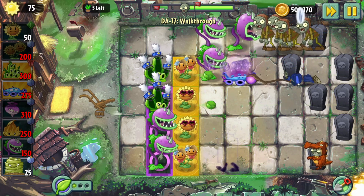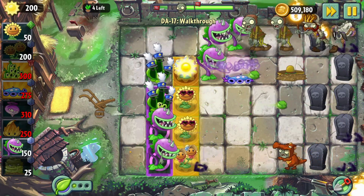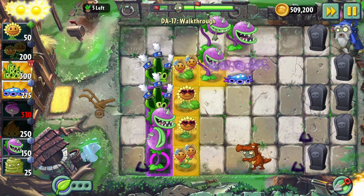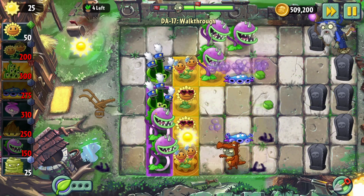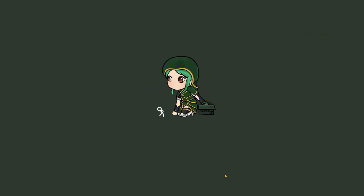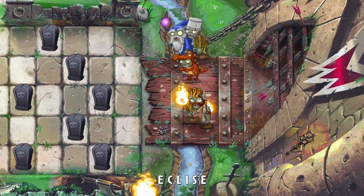I'm trying to get more blurple blooms out and also fight back these graves. I need to plant through this row if I want to save it. It seems like these are just so amazing at dealing with the torch zombies. I didn't even see that guy down below. I really don't want to get rid of the chompers — they seem so amazingly good.